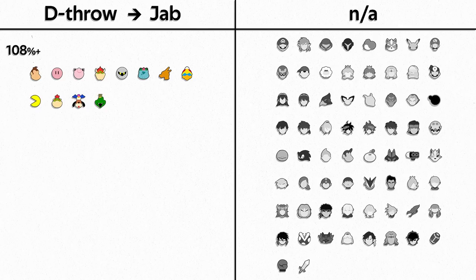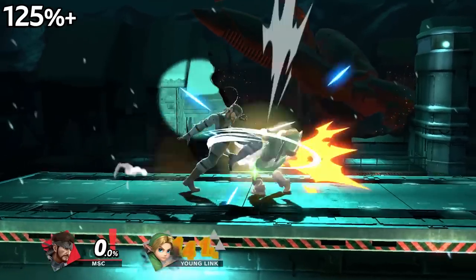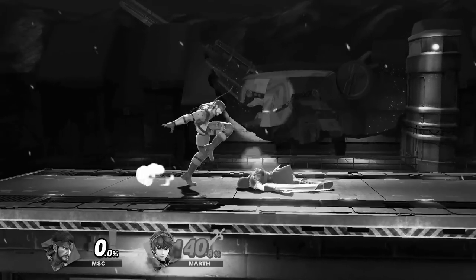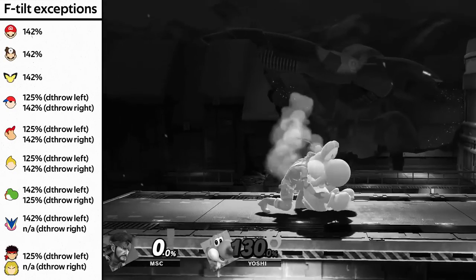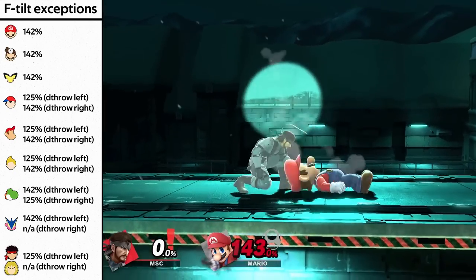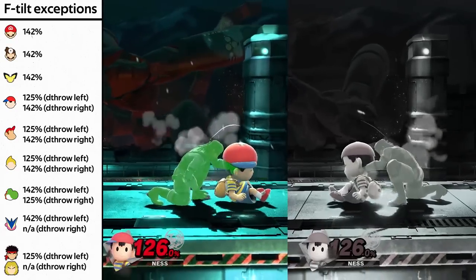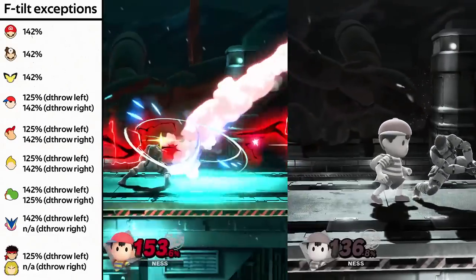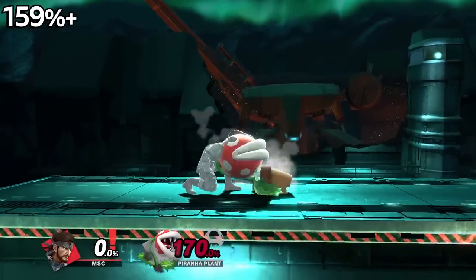Unfortunately, as you can see, not too many. But once they reach 125 and higher, forward tilt will start being guaranteed. And for the really thin characters, jab and forward tilt will just completely whiff. So here are all the ones that can and cannot be punished with forward tilt after 125. Though for a specific handful of characters, because of their laying down animation, forward tilt won't be guaranteed until after 142%. And for a few others, the percent depends on which side you do the down throw. And finally, up tilt is guaranteed at 159, and thankfully it works on all characters.